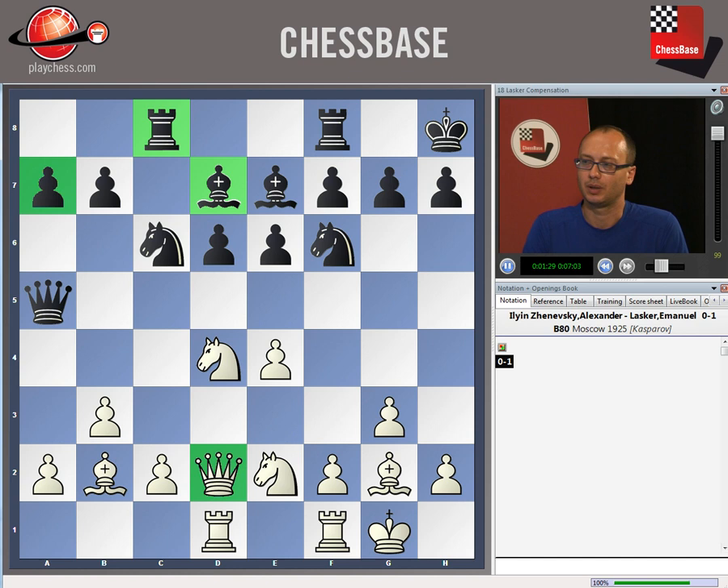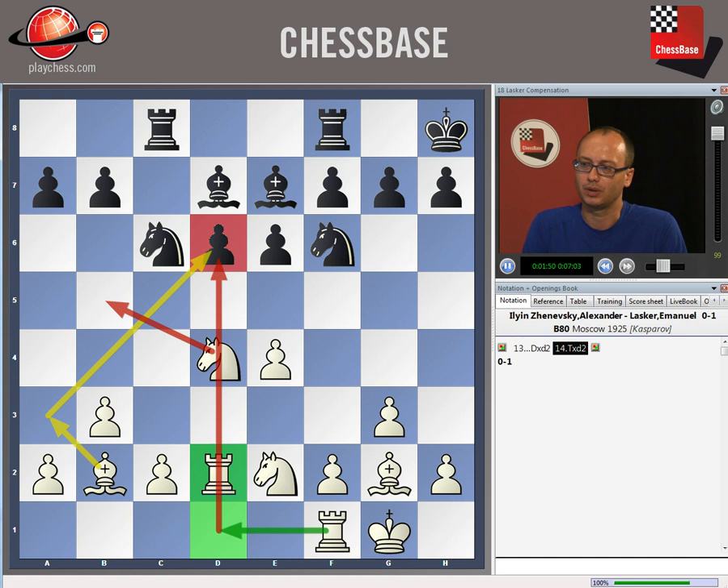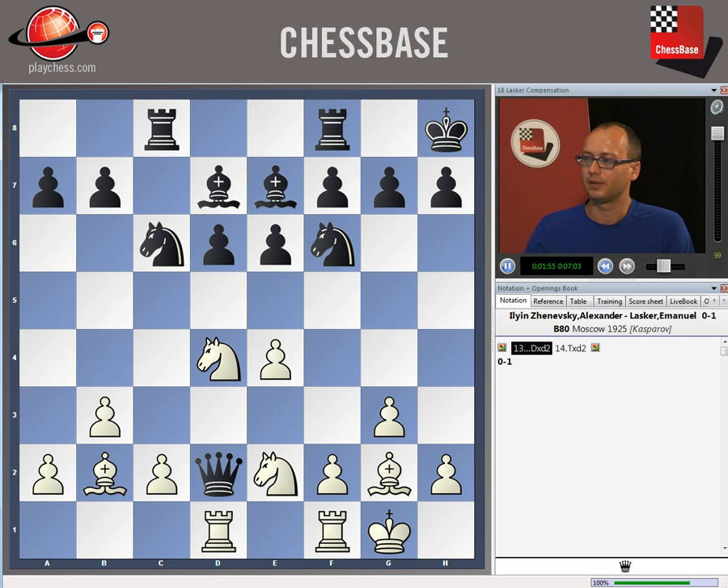The natural development of the game would be Qxd2, but after Rxd2 White has very obvious and nice play — he is going to double the rooks on the d-file and exert pressure against the pawn on d6. The bishop can come to a3, the knight is ready to jump to b5 — it's going to be an unforced play for the win. Instead of that, typically for him, Lasker decided to unbalance the situation and he took on a2.